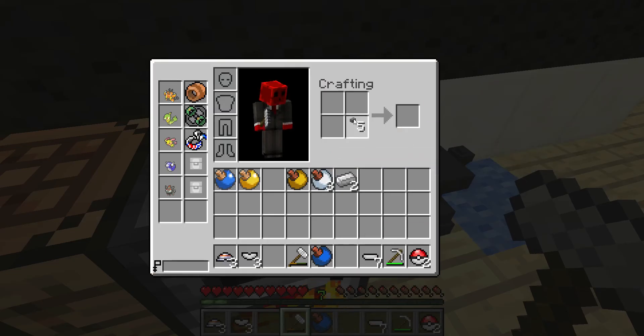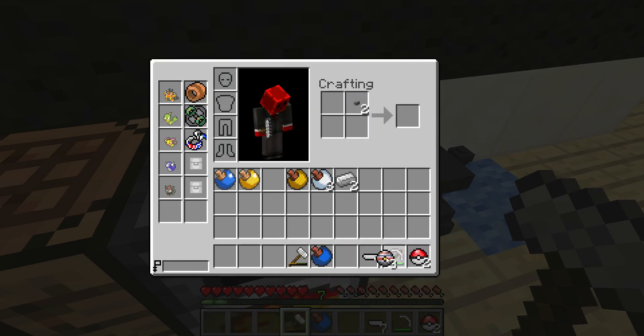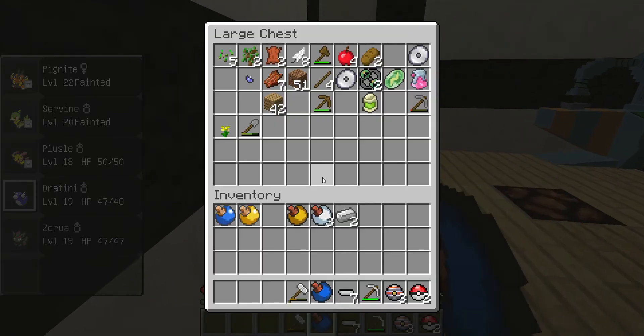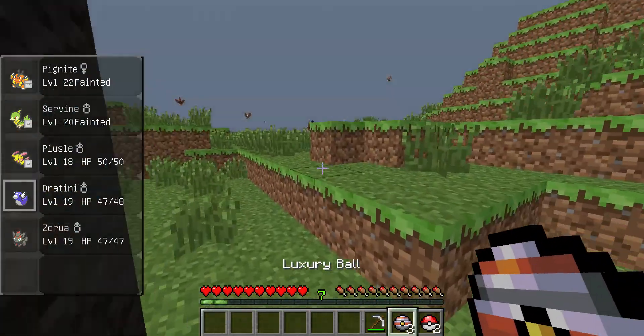Let me make the discs, and that — got some luxury balls. Let me throw the rest of the unneeded stuff in here, and let me go catch something.